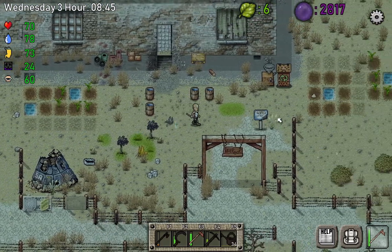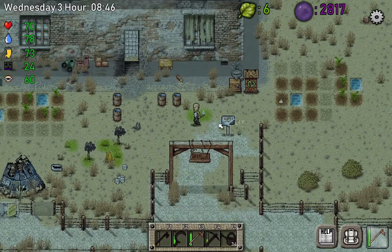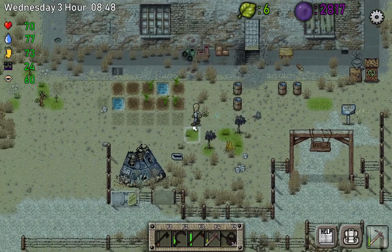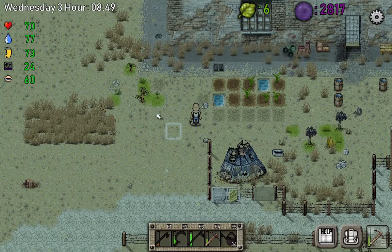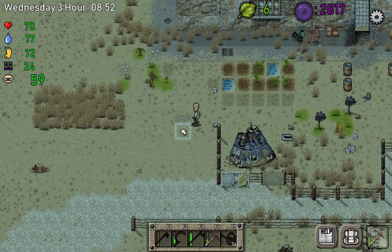Alright, how are our seeds doing? This is going to take a while. In the meantime, what we're going to do — we're going to watch that tree grow. Because at some point it may grow thyme. But it may also spawn a beetle. So if I don't want to lose thyme, it would be nice to grab it before the beetle eats it. Because that's what usually happens in this game.